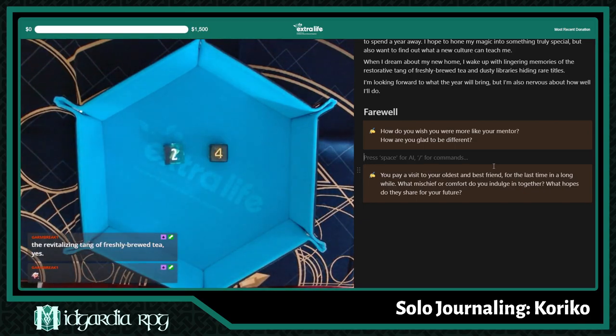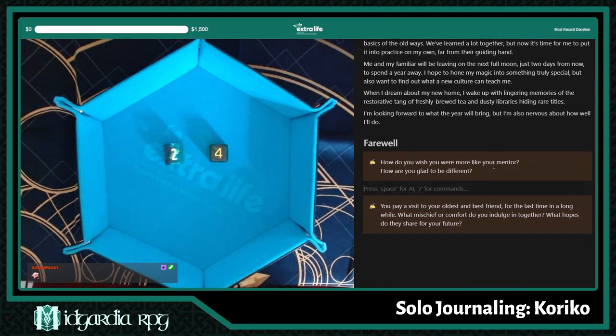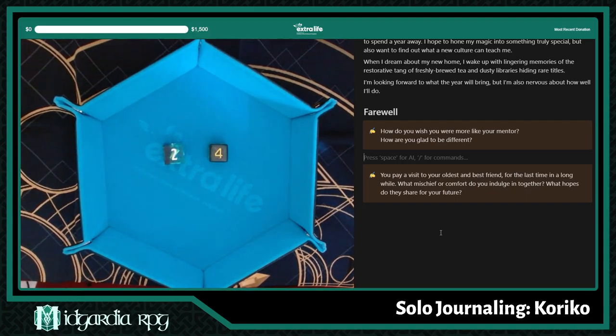I tend to pull from real life — this is like, sure, I am now Hazel, but Hazel is also me. The fact that I based the mentor on a particular aunt in my family kind of helps with things like this. I feel like this kind of solo journaling is good for improv training, because these are the kinds of questions you have to make up on the spot for your characters for any role-playing game, even if it's not a solo game.